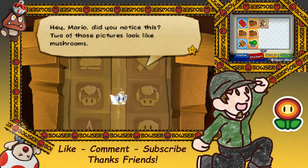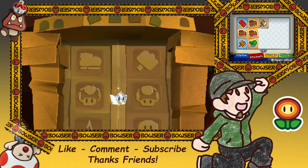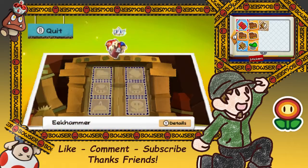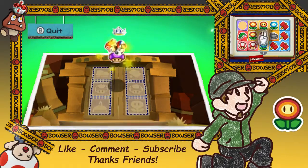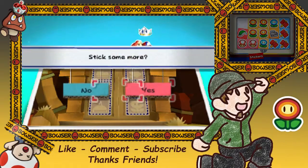Did you notice this? Two of those pictures look like mushrooms. Why would only the mushrooms have two pictures? Well, Kirstie, I would assume because one of them is a poisonous mushroom. And when we inspected them, the one on the right seemed to have kind of angry, evil-looking eyes. So that's what we're gonna go with over here.